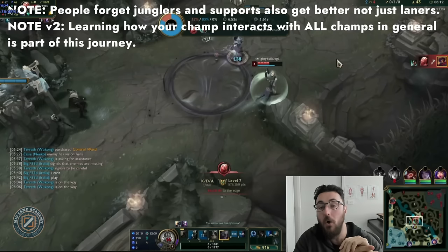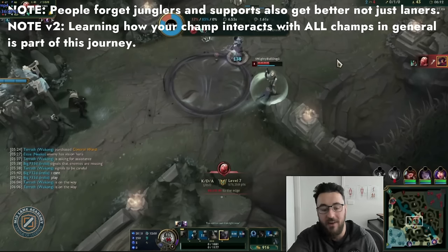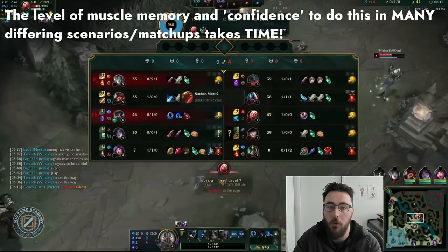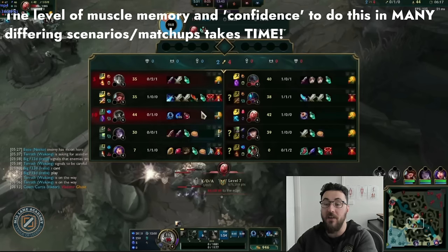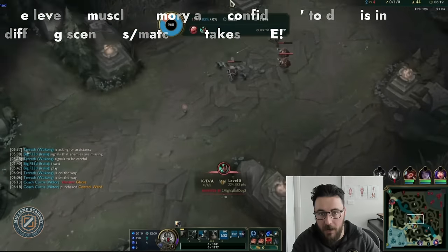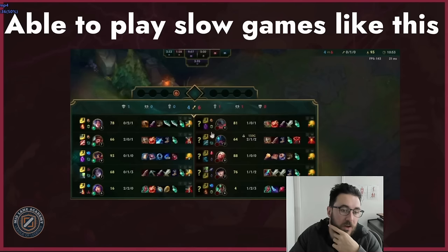People completely disrespect the fundamentals with Viktor. It's not about the things you do — it's the things you don't do. Here's an example: dying to a creative support roam from Karma. These are better quality supports roaming more effectively, junglers doing more creative pathing. You're going to play one game Viktor versus Fizz with Rek'Sai jungle, the next versus Vlad with a roaming Pyke — developing that threat assessment across all these differing situations takes putting in the reps.